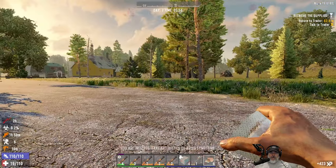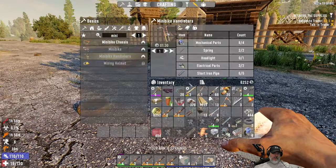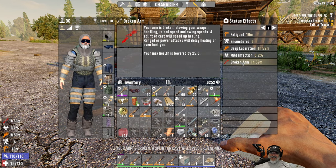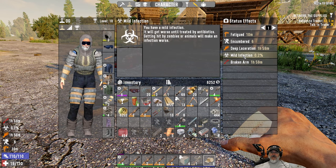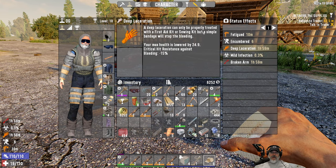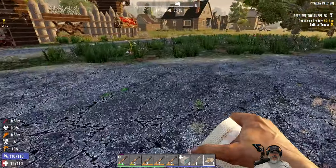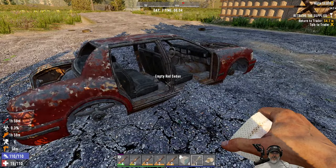Where in the hell did he come from? Holy crap — look at my health, I'm infected and I've got a broken arm. Jeez louise, man, that's bullshit. We need a splint for that, we've got honey back at the base. Deep laceration — what do we need for that, first aid or a sewing kit? We are in bad shape, we are in really bad shape.